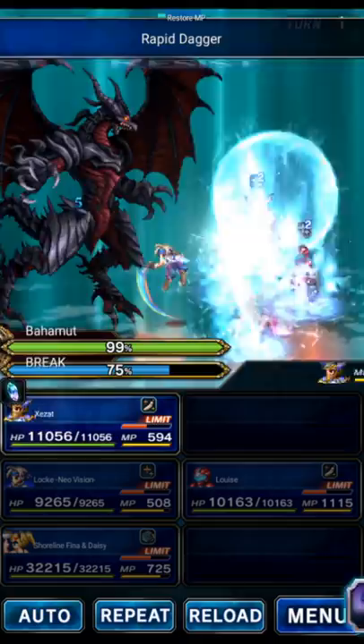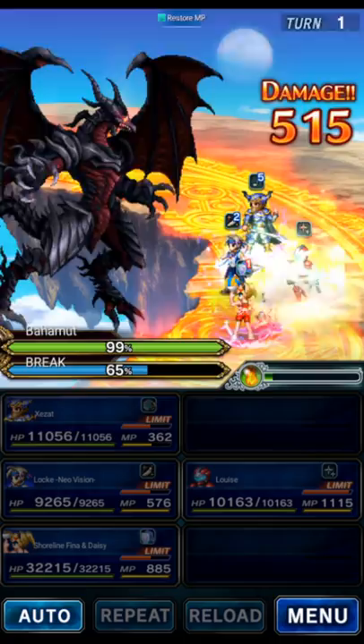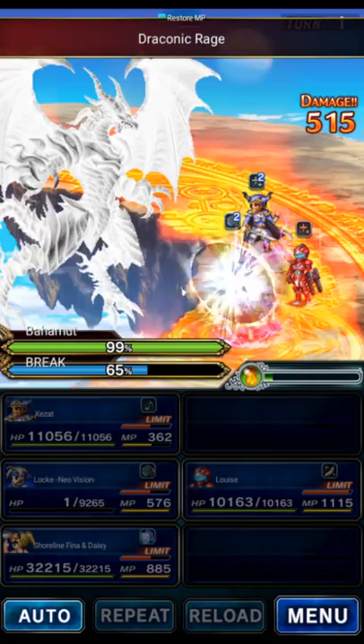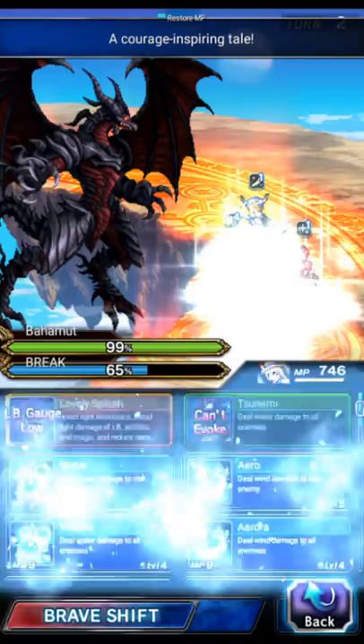We're going to use Lock to triple dagger break while Zzat sings the Zidane's STMR song. Lock is provoking the single-target stuff — he's going to get hit really hard here, but he's going to guts and then mirage the rest of it. 1.7 million damage, but hey, he's still up. That's all that matters.